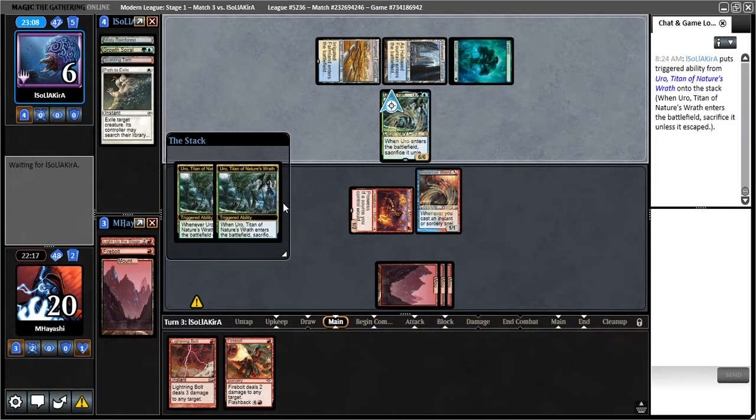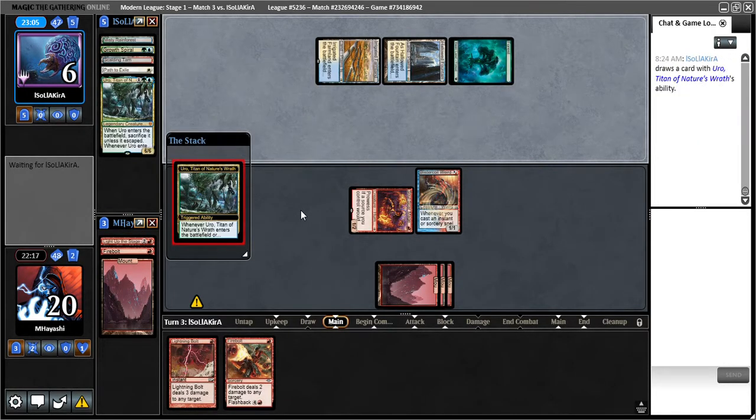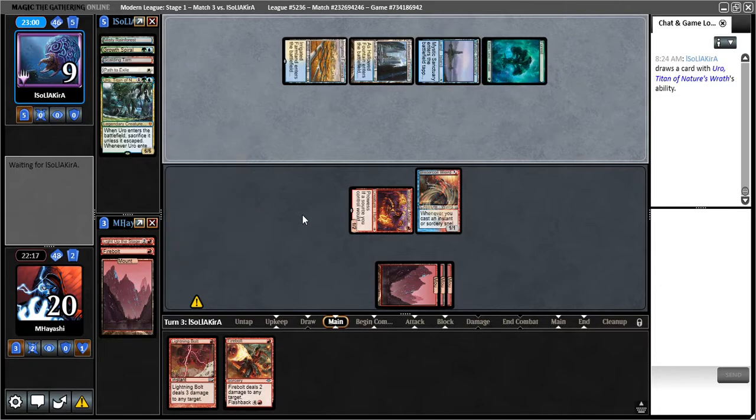Everybody seems to be playing Uro nowadays, can't say I'm surprised. Well, if they play only tapped lands I think I'm heavily favored to win. If they counter the Lightning Bolt though, they could live at one, and that could be a problem if they have another green source. They've got Force of Negation — if I draw another burn spell though, that should just be GG.